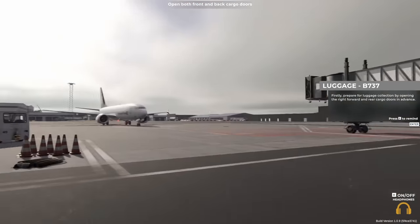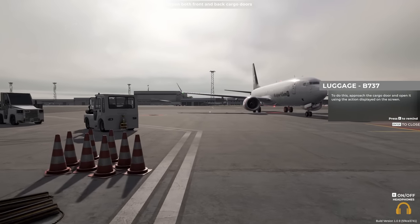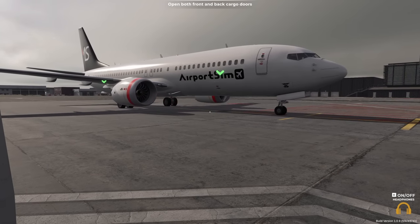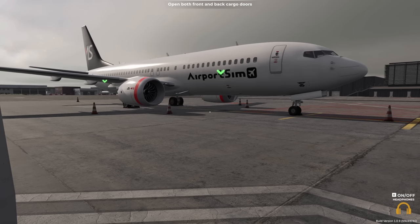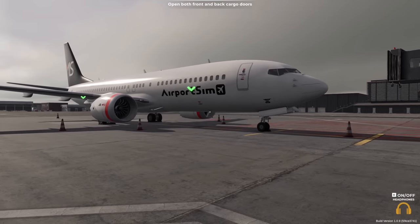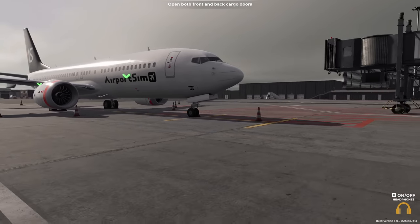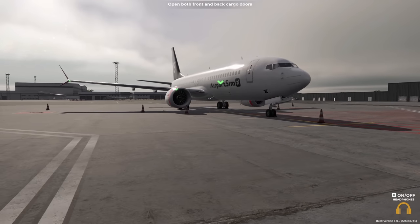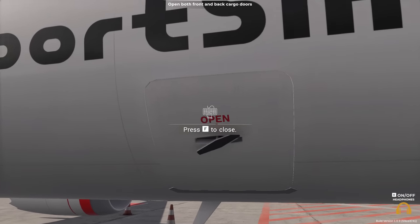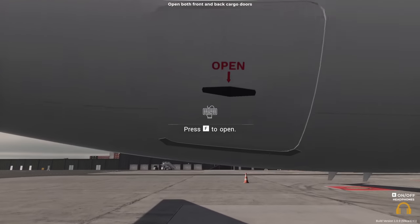Prepare for luggage collection by opening the right forward and rear cargo doors. We shouldn't really approach until the plane has stopped moving and the beacon light's gone off. Cones are all out. Engine going off there. F to open — lovely. And then do not walk underneath the wing.